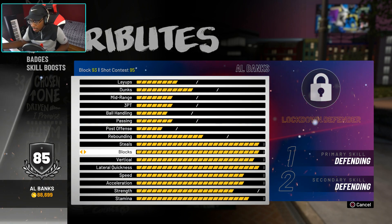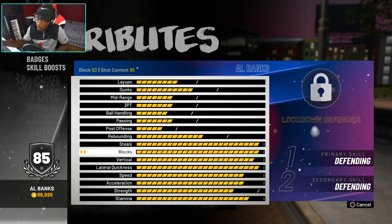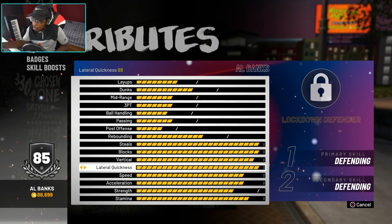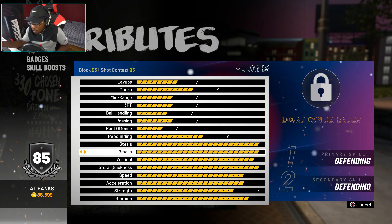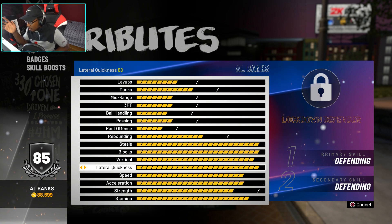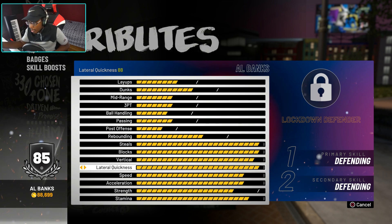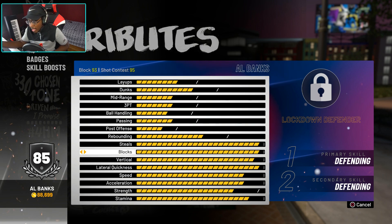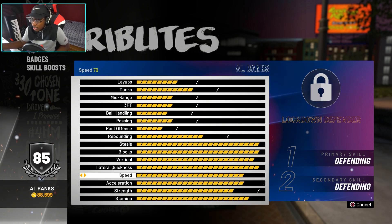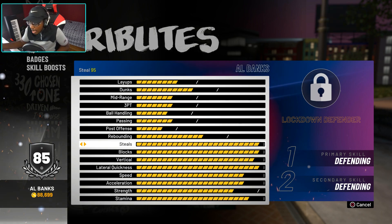My steal is already a 95, shot contest is already 95, block 93, vertical at 86 already, and lateral quickness is 88. Don't worry about reaching your max caps because you're going to get pretty close in the beginning with all your main categories. This lateral quickness is already higher than what I had in NBA 2K18 with my six-seven lockdown at low weight. I'm already almost where I was with my lockdown defender last year, except my speed is only at 79 so far. But this build is already pretty dominant on defense.